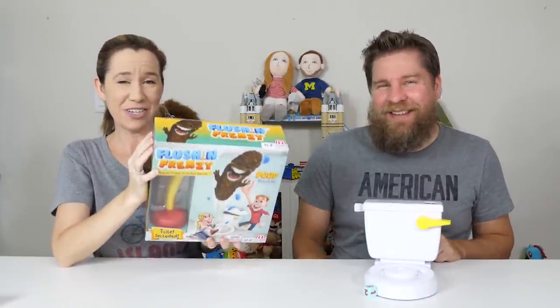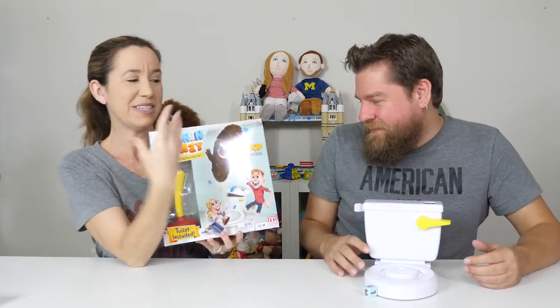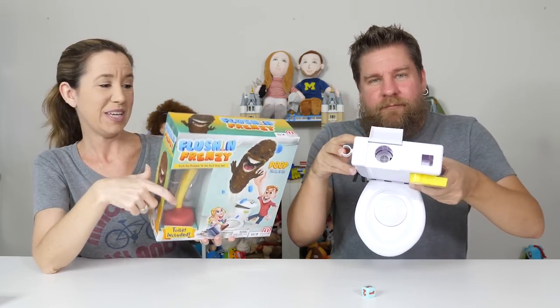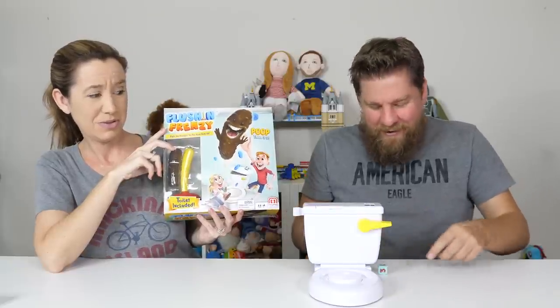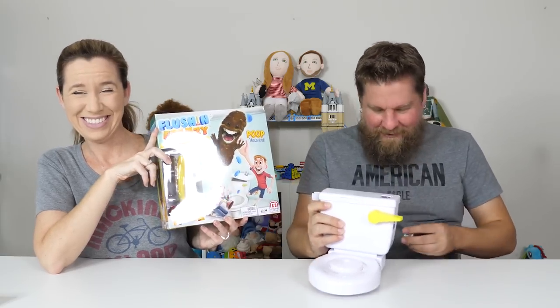It has a plunger and a poop, and we have to catch the poop. This is just all kinds of fun silliness. Obviously, we have ourselves a little toilet here, and inside the box there is a plunger and a little poop, and we're going to plunge the toilet and the poop is going to— I love how the dice rolls. You put it in the top here, flush it, and the dice rolls out.